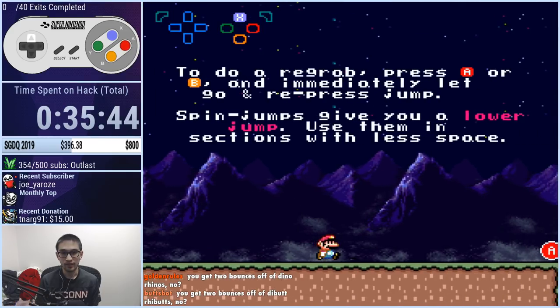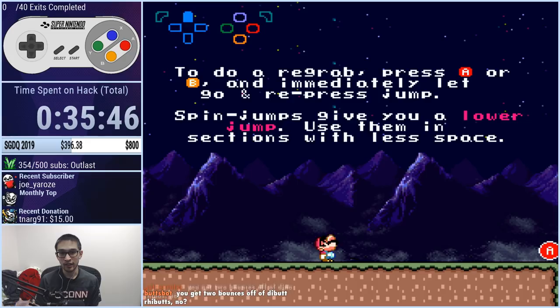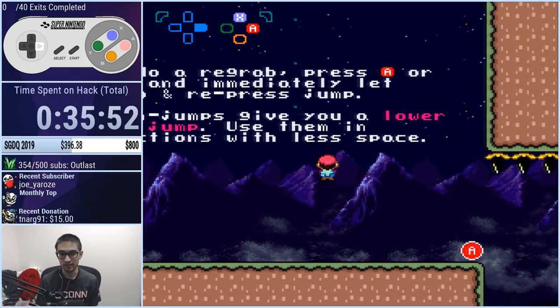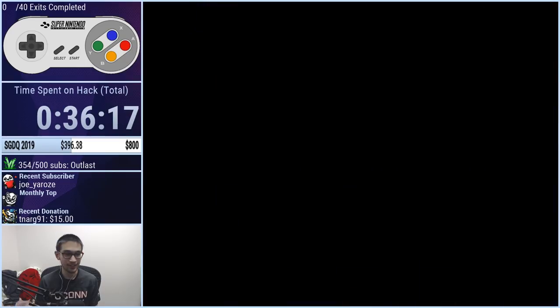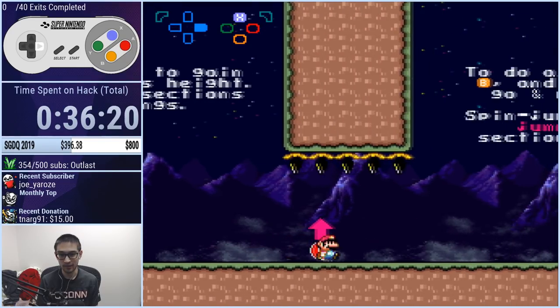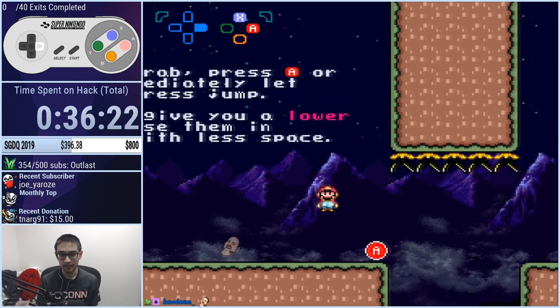So if you press A or B and immediately let go and re-press jump — that's a re-grab. Spin jumps give you a lower jump, so use them in sections with less space. You can see on the input display I do like a little double tap. Basically the thing is like a double tap, and then on the second tap you just hold it. And you can see I'm not going to hit the munchers. That's the fundamental behind re-grabs — it's all about that double tap.